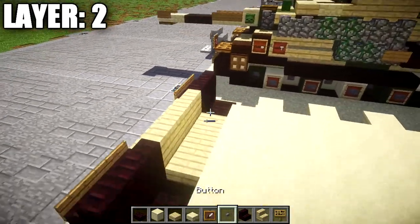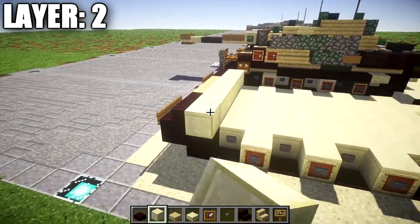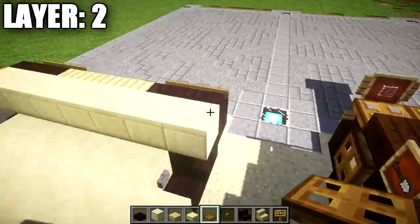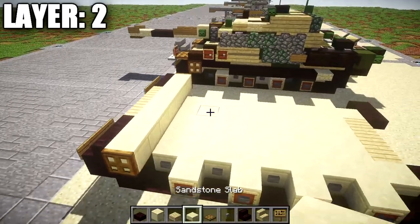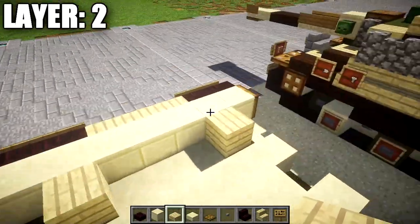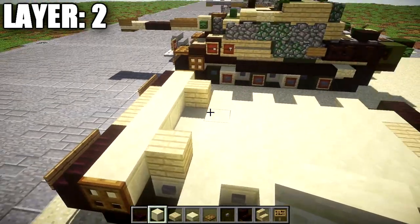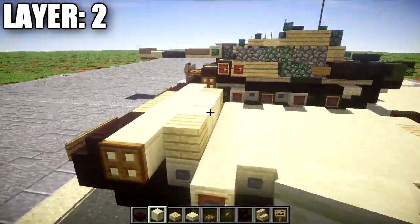After that's done, take smooth sandstone blocks and place down a row of seven all the way across with a wooden trapdoor on both ends of that row. Then take birchwood planks and place one on both sides coming off the second smooth sandstone block inward. You can leave space inside for interior if you choose, or fill it in with smooth sandstone or birchwood planks — either one doesn't really matter.